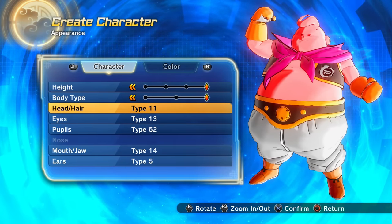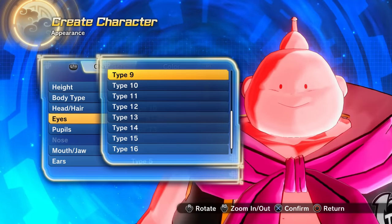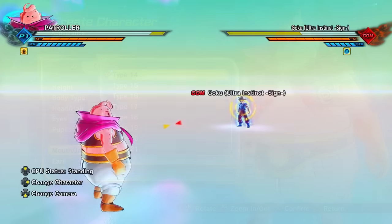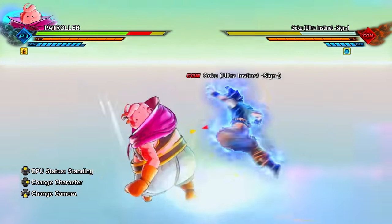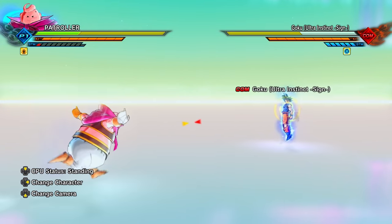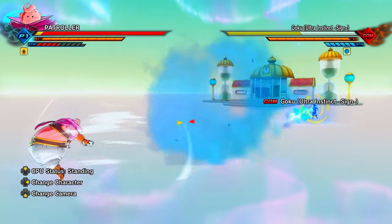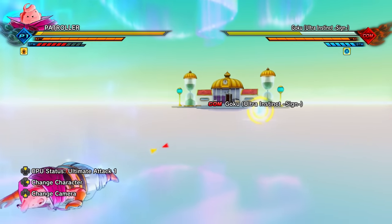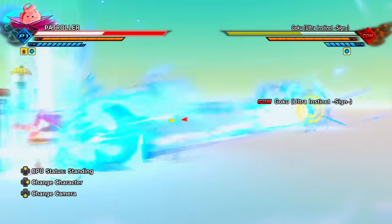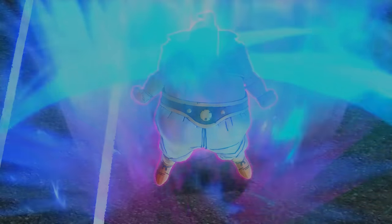Starting off, we have the male Majin race. Male Majins have the highest health stat out of every other option in the entire game, at least for custom characters. Because of this, they are considered the tank option — they will receive less damage the more stamina they have, and they will receive more damage the less stamina they have, whether from lower stamina in general or having their stamina broken.